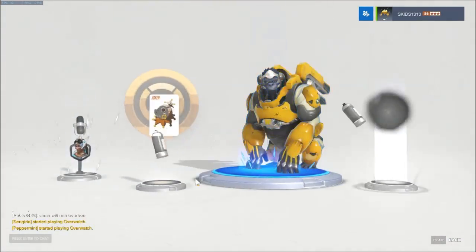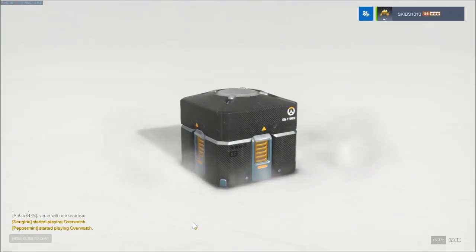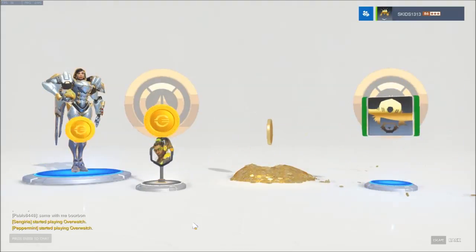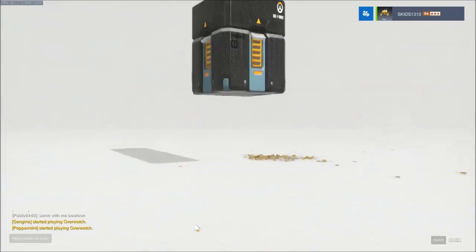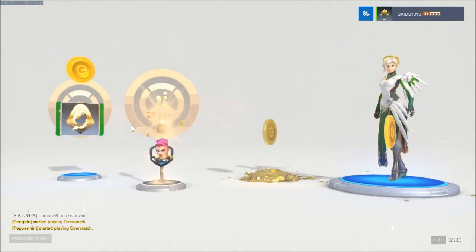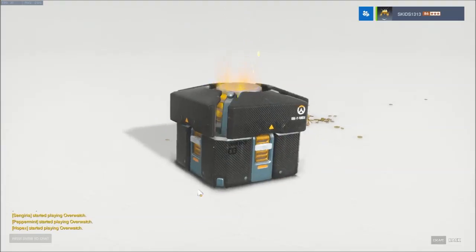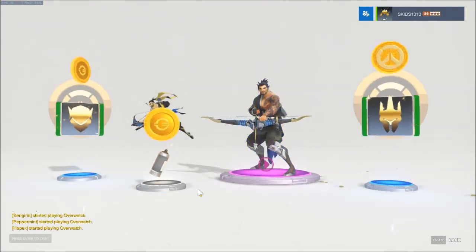Blue - Joker, all dupes again, stop with the dupes! Purple and two yellows - coins, McCree 'BAMF'. Oh isn't that on his belt? Three blues - coins, Ana, all dupes again, come on, stop it with the dupes.